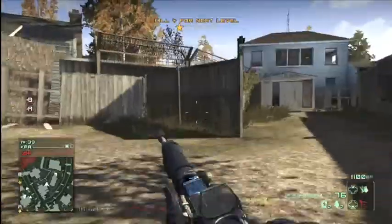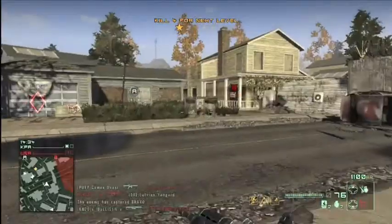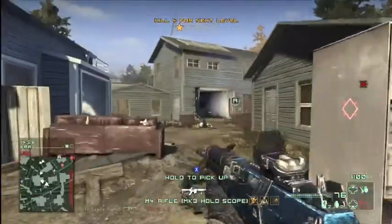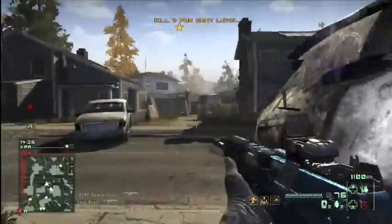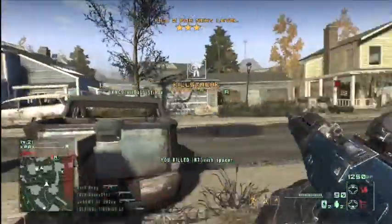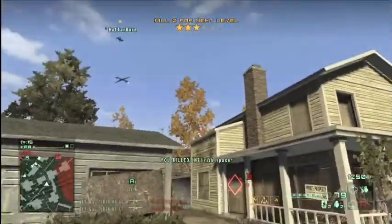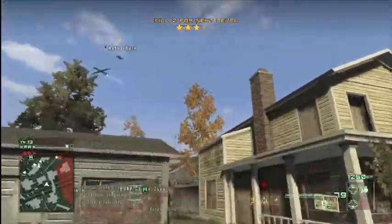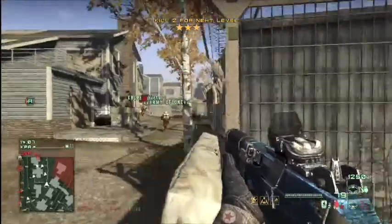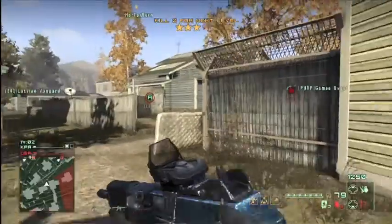I can't remember the exact name of it, but it's essentially an AK-47. Right now I'm just trying to hold them off from objective B because we have B and A. Later in the video you'll see the flags change — this game mode is like domination, but the flags shift. The flags have changed into the enemy spawn zone, which helps them come back and capture it pretty fast.